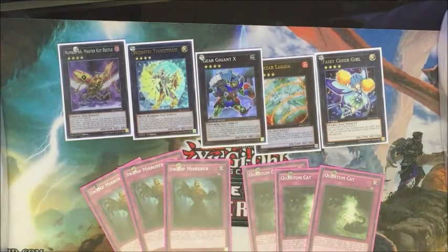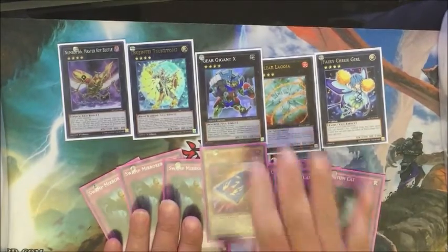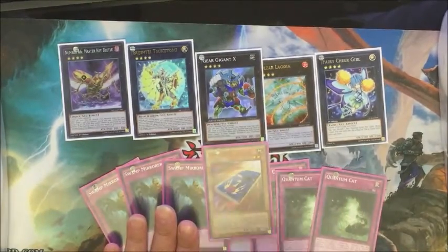Geargiagear X is in the deck so you can search out Card Car D. You can change your monsters to Machines, summon Geargiagear X, and add Card Car D to your hand.